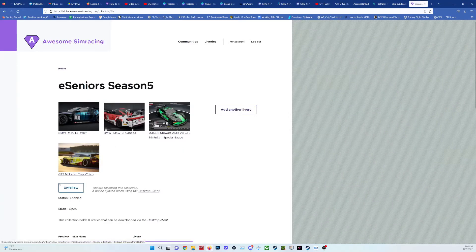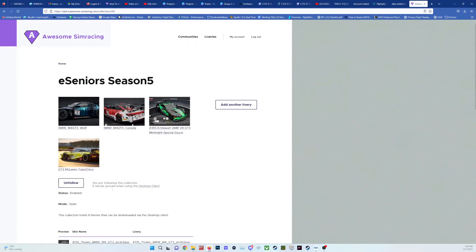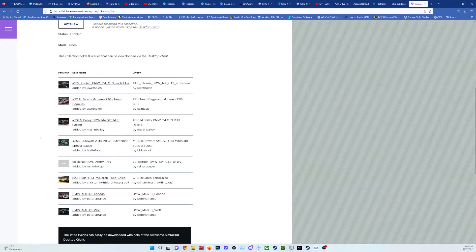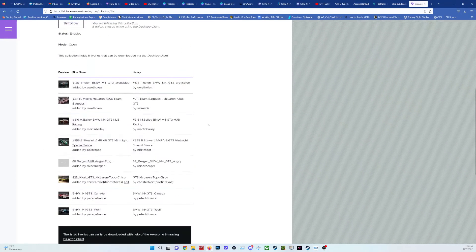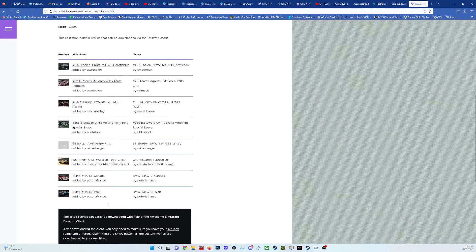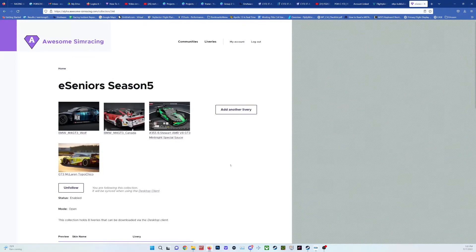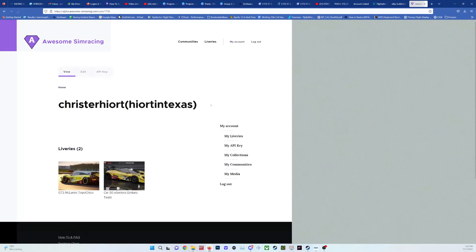You can see here that I have followed this collection, so I have an option to unfollow. If you follow it, you have the ability to use a local client that will download all the different liveries. Right now these are the liveries for e-seniors Season Five. It says the liveries can easily be downloaded with the help of the Awesome Sim Racing desktop client, which I have installed.